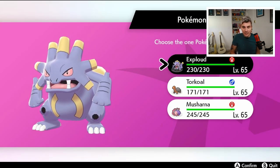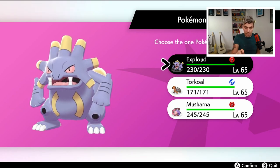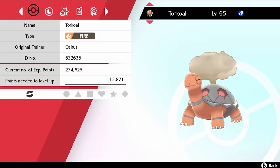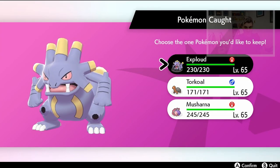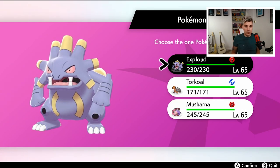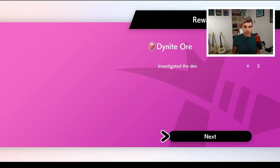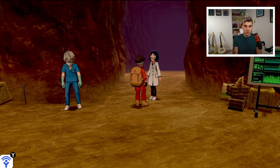Unfortunately we weren't able to beat the Zeraora — it got Beast Boost stacks and things went pear-shaped from there. If we had caught it, it would now appear in the end screen where you can check shinies by selecting 'Check Summary' on each Pokémon. I don't have any shinies in this run, but we can repeat the process. If a Pokémon isn't shiny, just don't take it and the route stays saved so you can hunt it again.